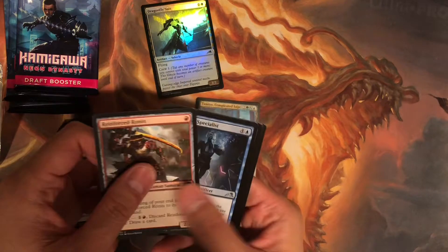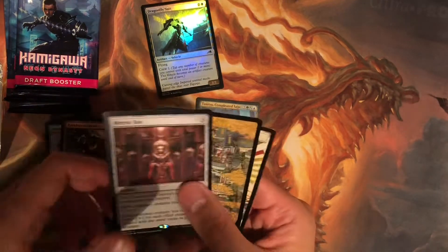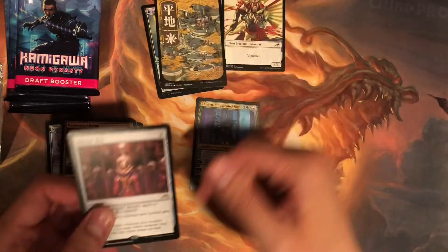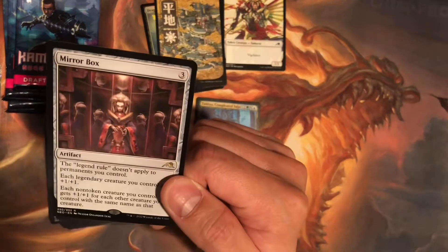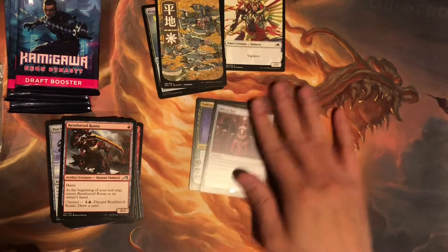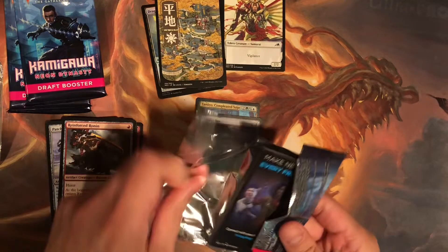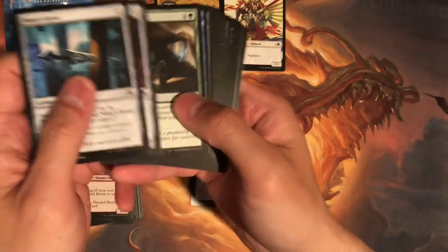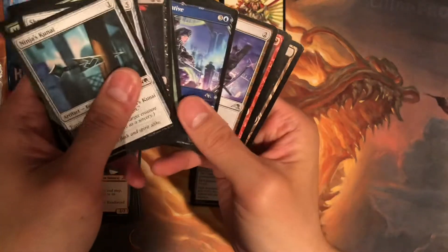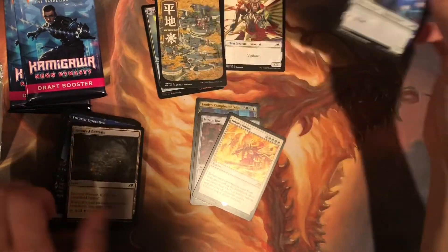Okay, commons. Mirror Box, Mirror Box — not bad! Oh, nice land. Mirror Box — the legend rule doesn't apply to permanents, so each legendary you control... this one, this one — nice. I don't think that's worth anything either, I have to check, but good card nonetheless. Futuristic operative, and oh look — justice, this one's terrible, it's the second one I pulled. That one's not good.